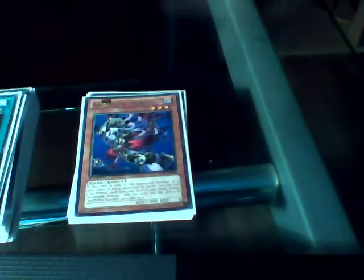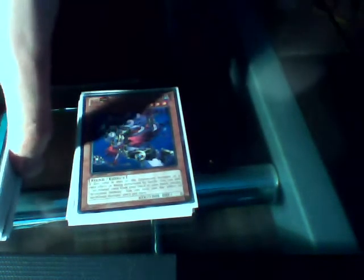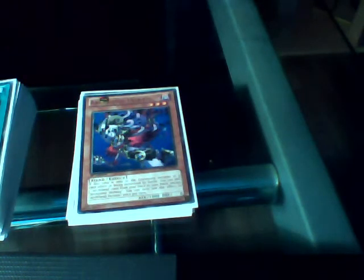Two Archfiend Heiresses. These are important for searching. When they are destroyed by card effects or by battle, you get to add any Archfiend from your deck to your hand. So if they are destroyed by a card effect, you can always use Pandemonium and draw a Valpawn Archfiend. A pretty impressive searcher.